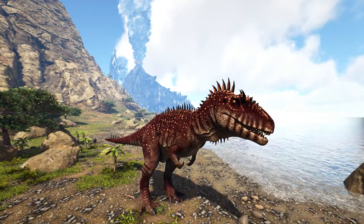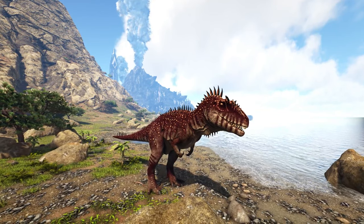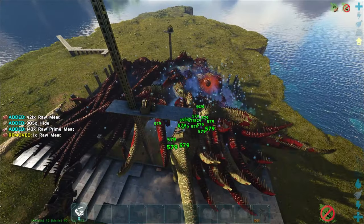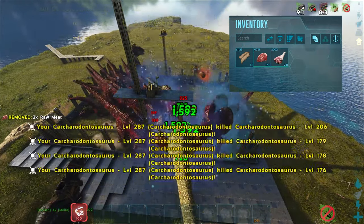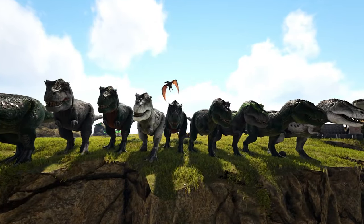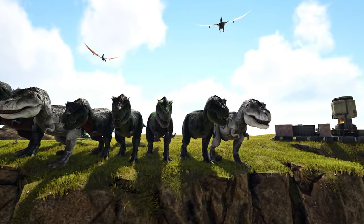The Karkinos is the dino to go for for your in-game experience grind, as they drop 100,000 experience at level 150 per Karkinos that you kill. You'll be able to level up your dinosaurs extremely quickly using this method, and they are also a good source of raw meat, prime meat, and hide, which in return is needed for gasoline. This XP method is ideal for getting your boss-killing dinos to their peak, having them all maxed out with the best stats possible.